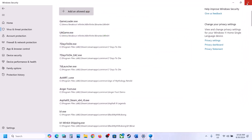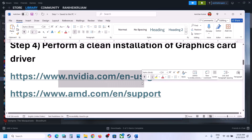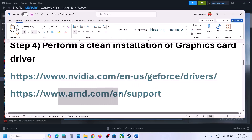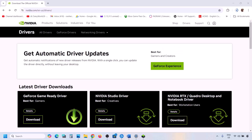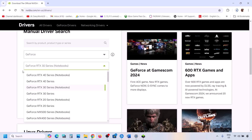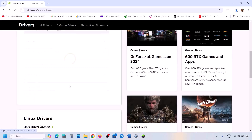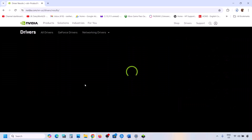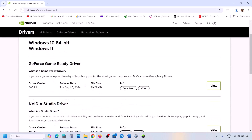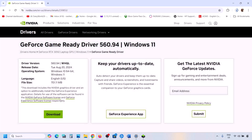The next step is to perform a clean installation of your graphics driver. If you have an NVIDIA card, go to the NVIDIA website; if you have an AMD card, go to the AMD website. On the NVIDIA website, select your graphics card series and model, select the right operating system, and click Find. The latest driver will appear on top — currently it's 560.94. Click View and then click Download.